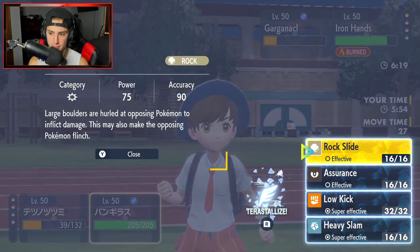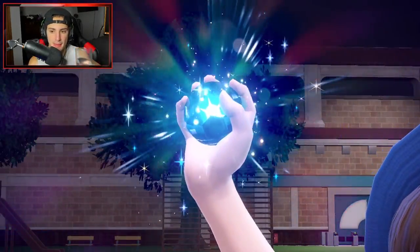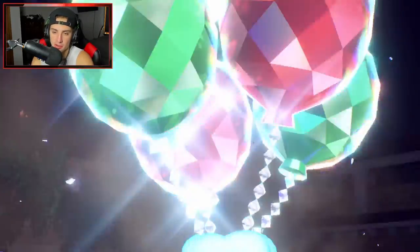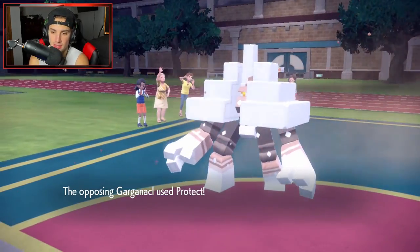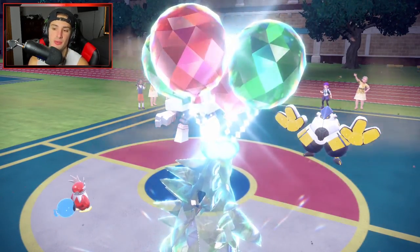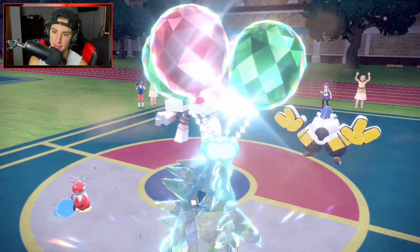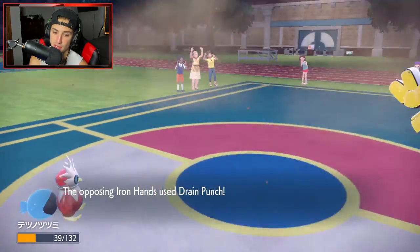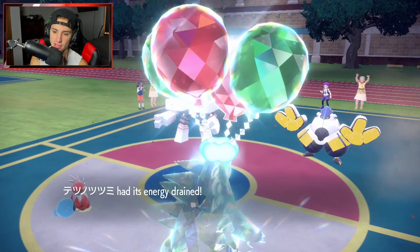I'm going Rock Slide because I already know he's going for Drain Punch into my T-Tar slot. I probably should have Freeze-Dried Iron Hands with Iron Bundle and Low Kicked Garganacl — but it's all good, we're grabbing some flinches. Garganacl uses Protect — that's chilling — and the Freeze-Dry gets blocked. Rock Slide going again. No Flinch and he goes for Drain Punch into Iron Bundle slot. But that burn on Garganacl is not looking so hot.